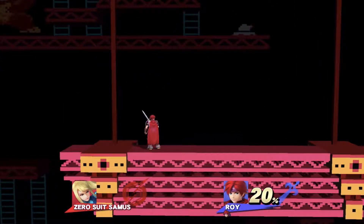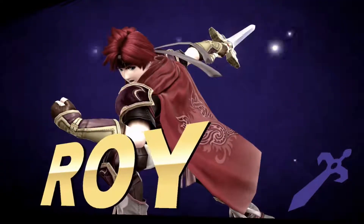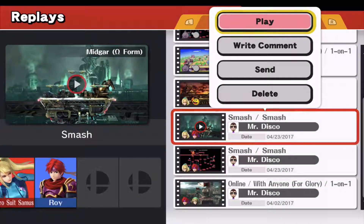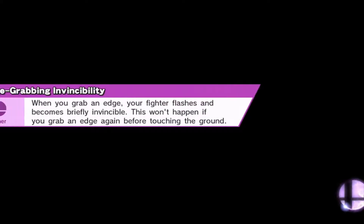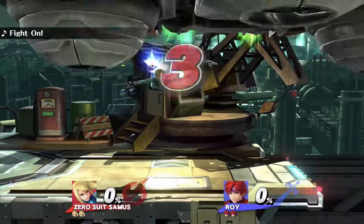I don't know if that down B can stop the neutral B. I think it can, but I think I just timed that perfectly so he didn't hit me, and I unleashed it, and then it sent him flying.